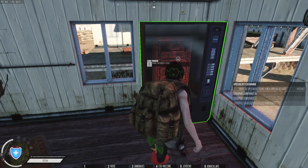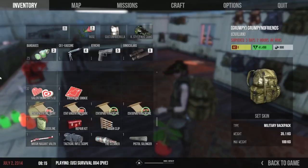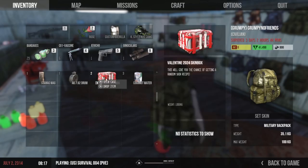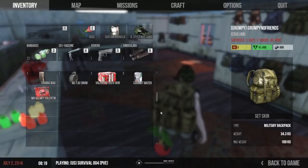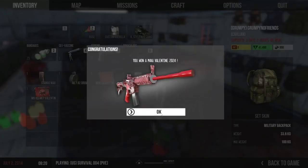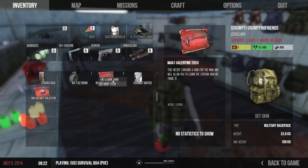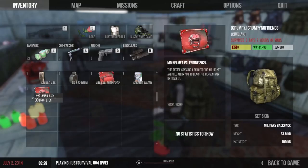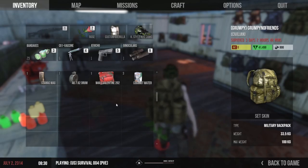So you end up getting XP - there are two different kinds of XP - and you also end up getting a skin crate. Let's open the skin crate and see what I got. This was the defender contract so I ended up getting two skin crates. Once you open the skin crates you right-click on it and go 'learn skin'. If you've already learned it, it will prompt you; if you haven't learned it, it will disappear and then you will have learned that skin.